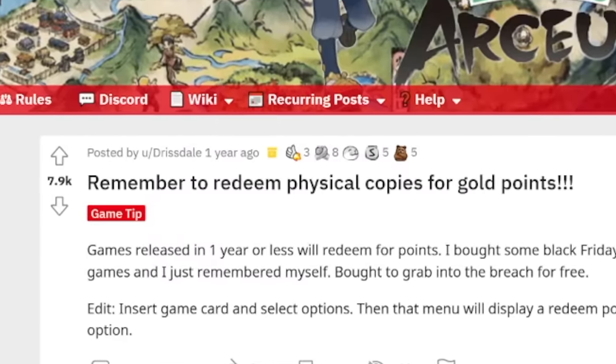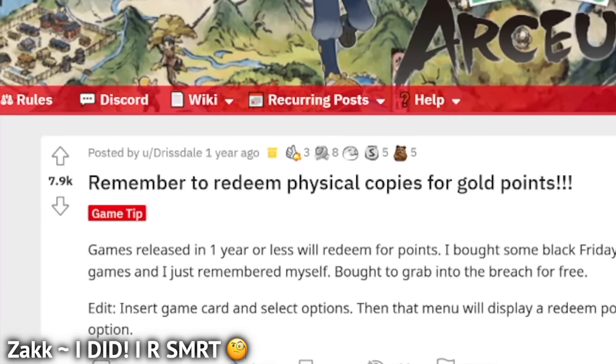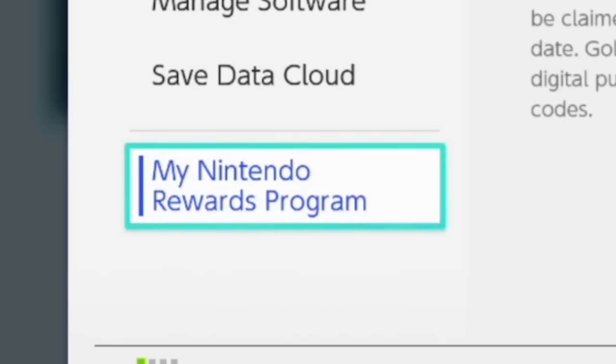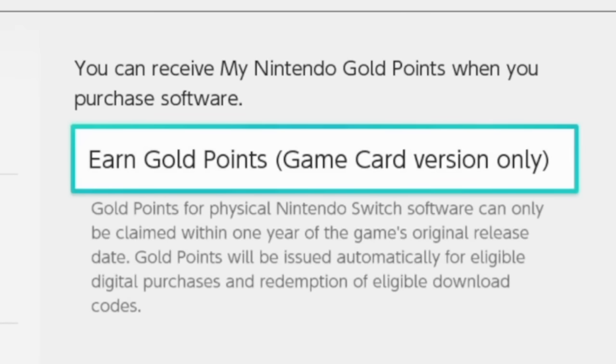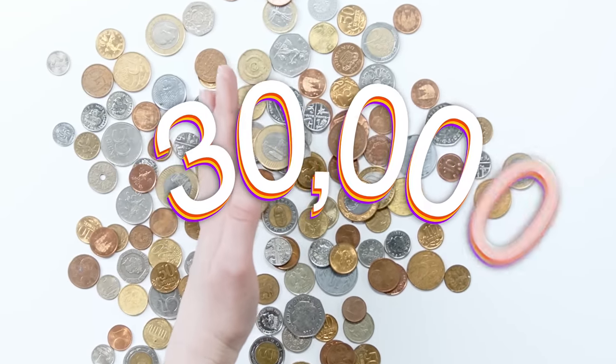Is this common knowledge? I just discovered something today that blew my mind, and I should have been doing this the whole time. I messaged my buddy RGT and asked if he knew about this, and even he was confused. Did you know that when you buy a Switch game physically and put it in your Switch, you can click on the game, hit My Nintendo Rewards Program, and redeem points for the game? I had no idea. And apparently you only have a year to do it — I have hundreds of games! That's like 30,000 gold coins I've missed out on.